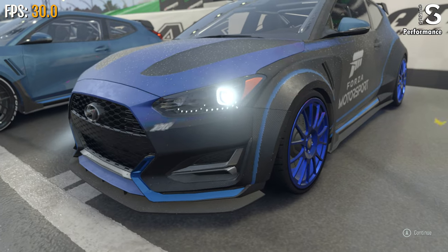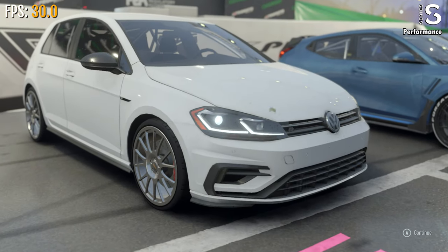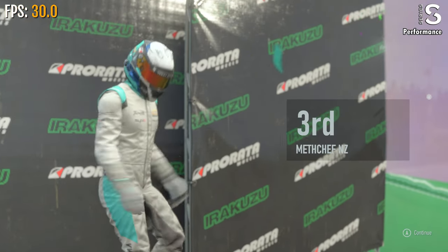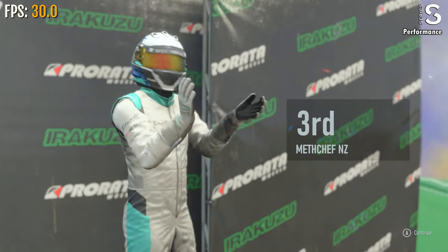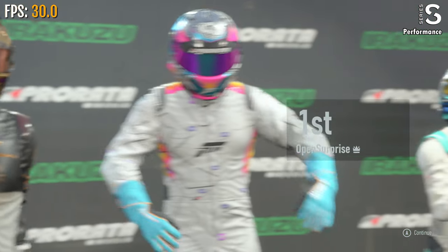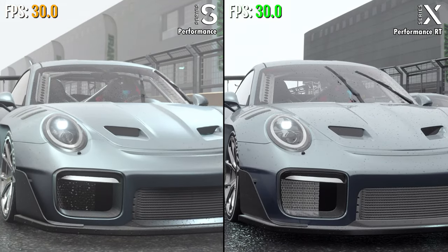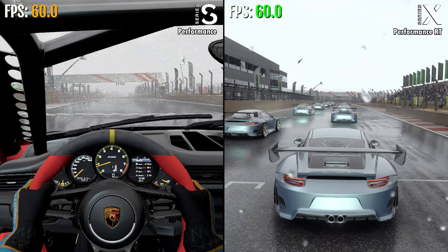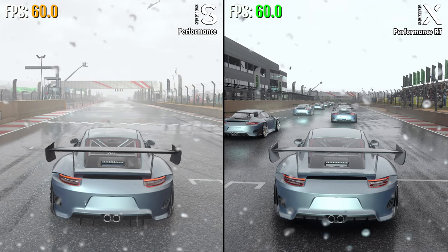These graphic mode selections apply to on-track gameplay only. So even when you select performance mode, the cutscenes before and after the race default to the 30fps visual or quality mode on both consoles. At the start of a race you'll clearly see the transition where it jumps from 30fps to 60fps.